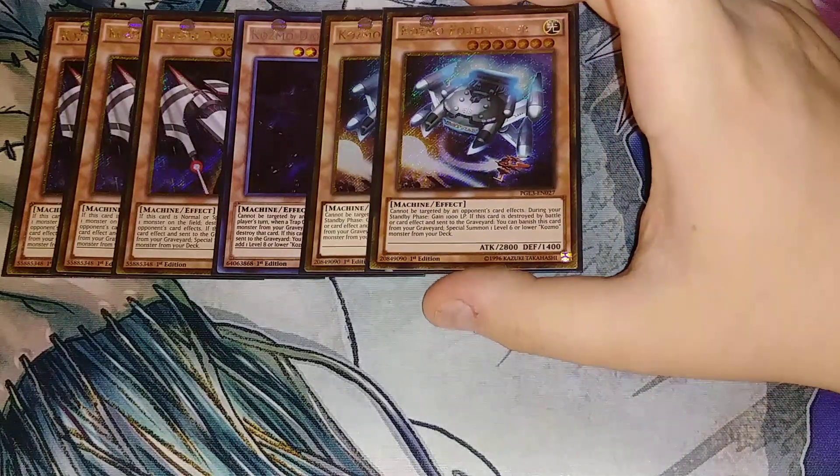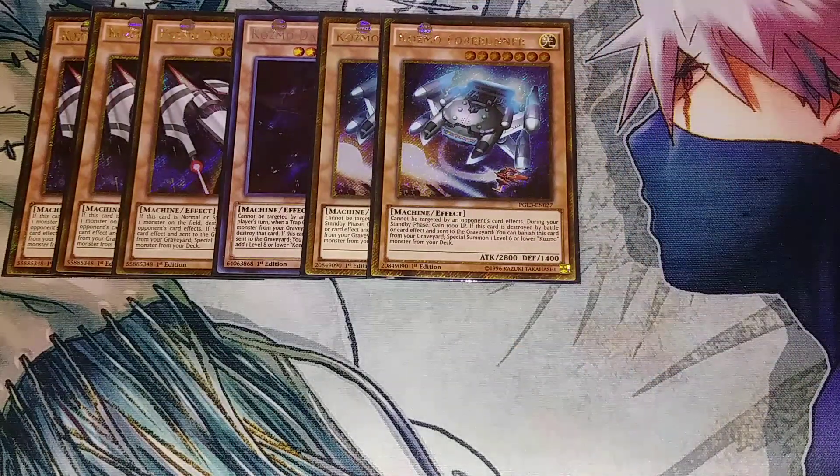We then play two copies of Cosmo Forerunner. Forerunner does float, and for every turn it's on the field during your standby phase, you gain a thousand life points, which is really cool, and it can be targeted by your opponent's card effects.